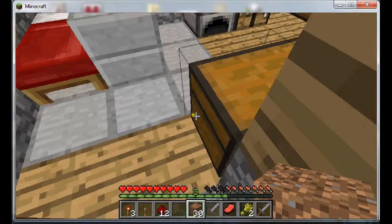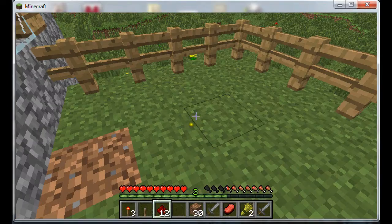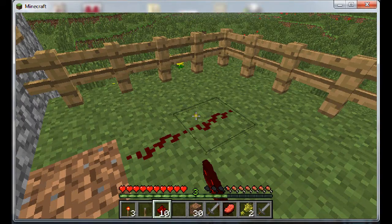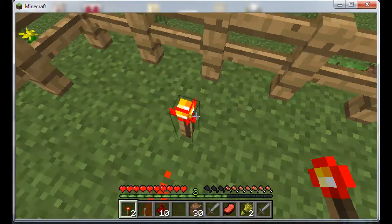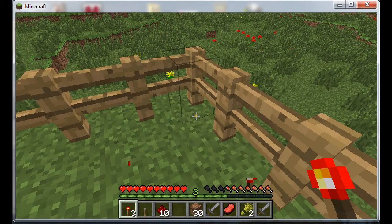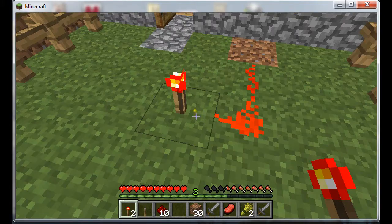Another thing I wanted to show you: you don't have to use levers to ignite the redstone. You can use redstone torches too. And also when water is poured over it, the same thing happens and the redstone just washes away.